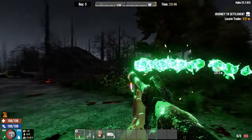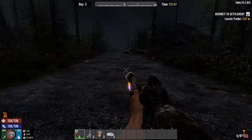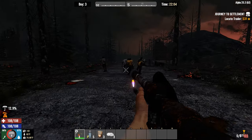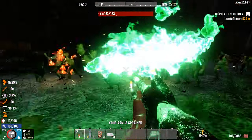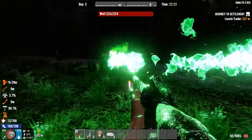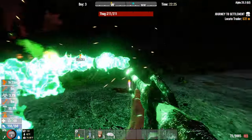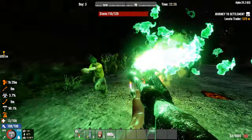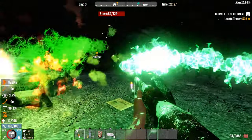It looks even better at night. Calvert did a great job on the particle effects. Make sure when you're attacking zombies that you have gas in it — I made the mistake of not having it and it didn't work. It applies a fire debuff on zombies, and that's how it damages them. It's not straight-up damage, so it's not the best for mass killing — it's more cosmetic. But it does eventually kill them, and it looks awesome.